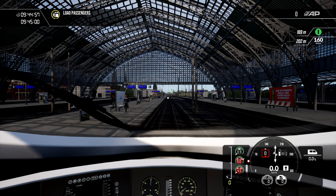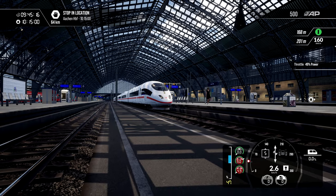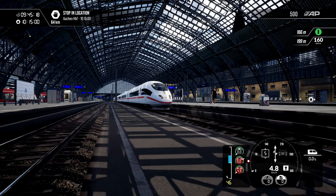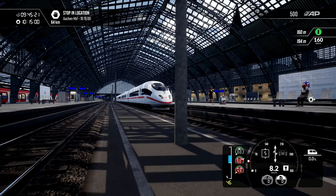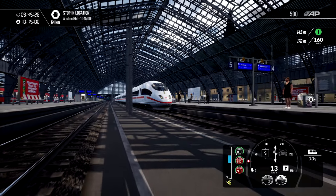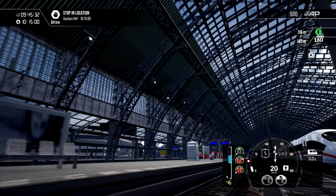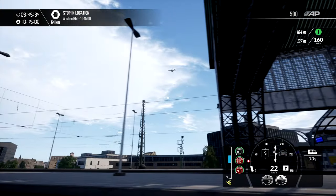We've actually still got time here. Let's go ahead and close the doors — we can now basically leave. Once the doors are closed I can leave. There we go, and we are off. Give me a bit of power and we're away. Stop and location: Aachen HBF 10:15. So it's giving us 30 minutes to get there. We are slightly late though, so I have to be wary of that. I can hear a plane — there's the plane.